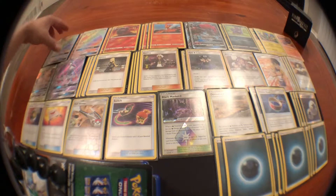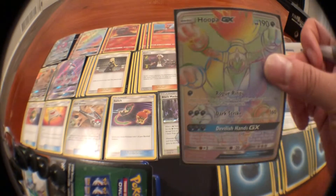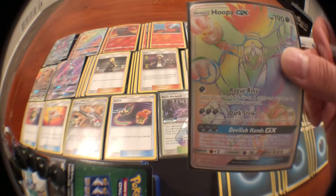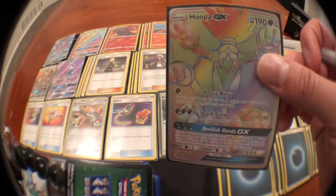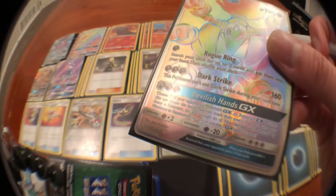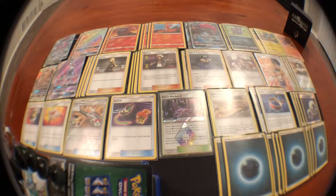He's your main attacker. Just a quick look if you haven't seen him before — Rogue Ring lets you look for any two cards you want, so it's quite convenient. Dark Strike is what you're attacking with: 160, plus Choice Band that's 190. It does quite a good amount of damage. Devilish Hands allows you to attack six times, 30 each time, so you can snipe the bench, but it has to be a GX or EX.